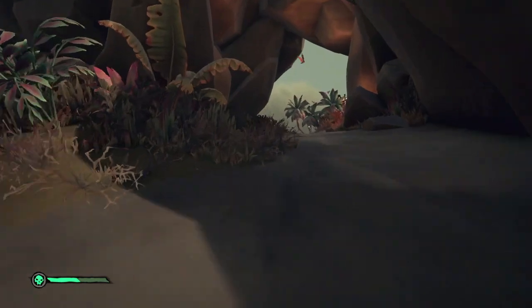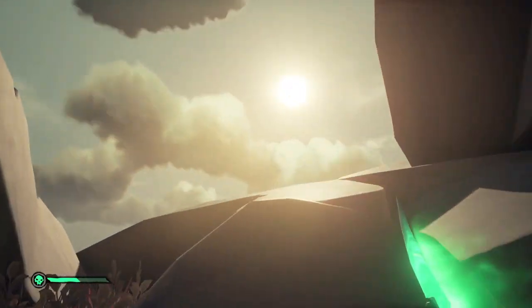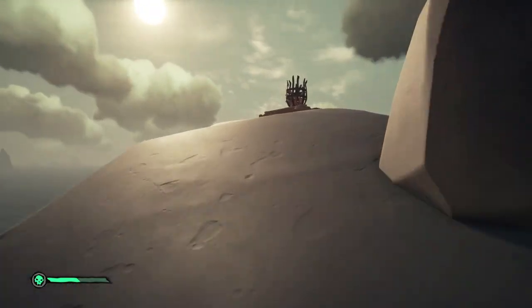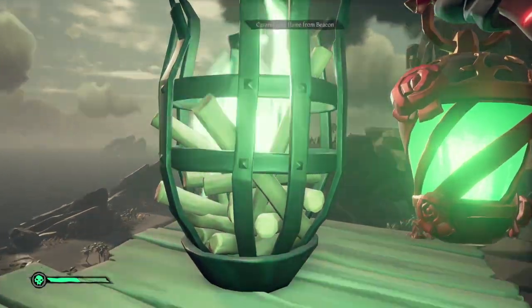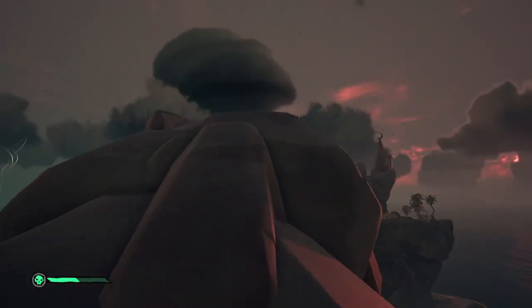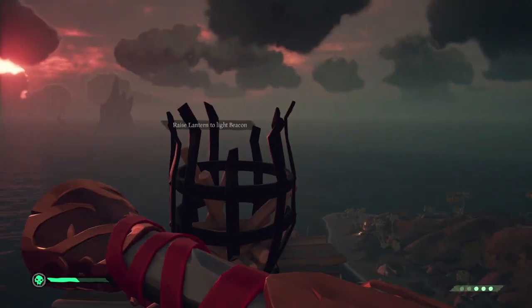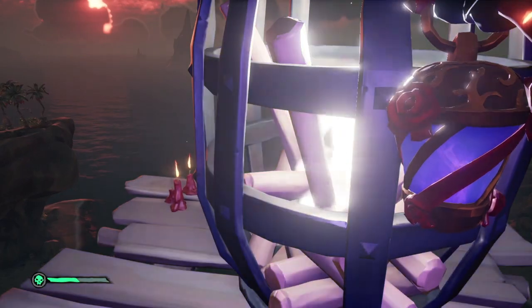Kraken's Fall: this beacon is slightly hidden away but accessible by foot. It is on the north side of the island and can be found on top of the rock formation pointing out to the east side, overlooking the low areas and the beach. Finally, Marauder's Arch: head up from the north side and keep going until you hit the rock bridge on the arch. In the center you will find the beacon for you to light.